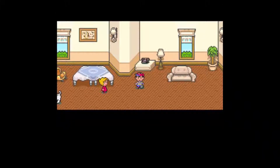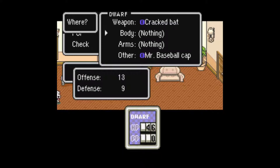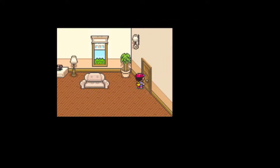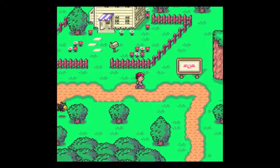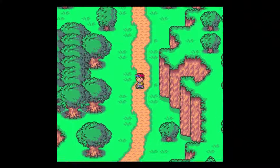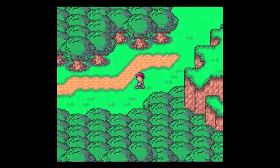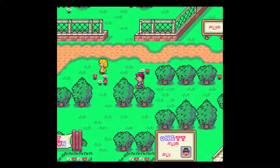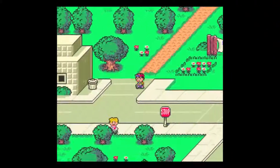Well, at least now we know what it looks like when we die. We're back home and we still have everything we had — it just sent us back. I learned that your character can actually get homesick, and that's the reason we were missing so much when attacking that crow earlier. We need to return home every once in a while so he won't get homesick. There's apparently an item later on that fixes that.